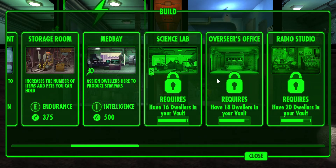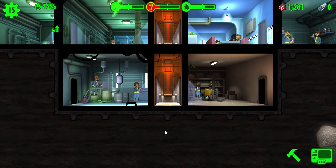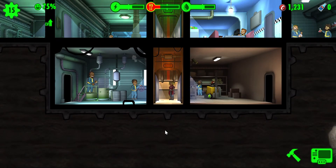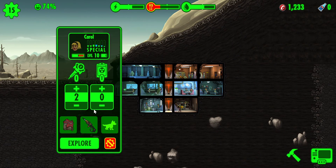I need one person to build the science lab. You know what, I might actually send her again. I'll give her one stim pack back.